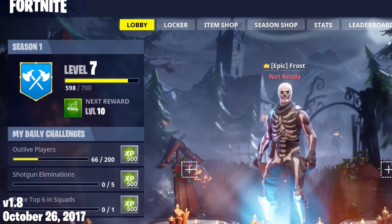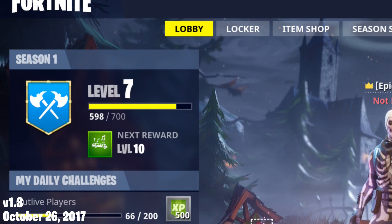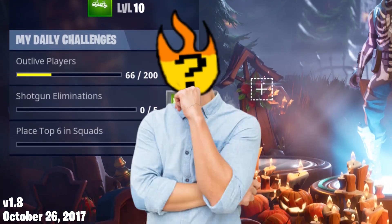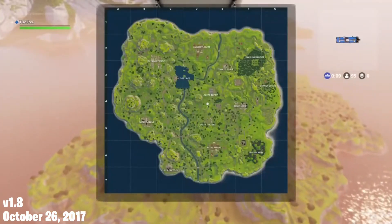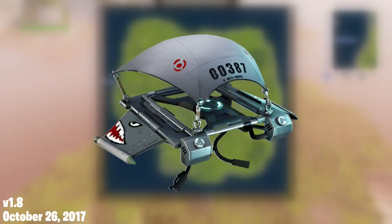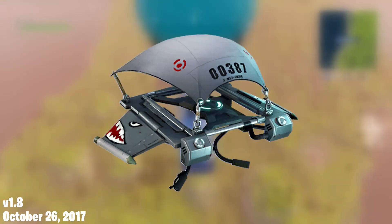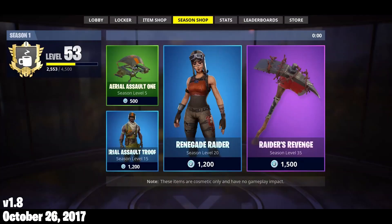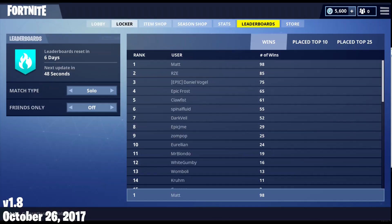During the season, they also introduced a leveling system that went to level 100. To level up, you had to do daily challenges in order to gain XP. But what did this give players in return? Not much. At season 1's launch, if you reached level 10, you could earn a Battle Bus banner, and at level 25, you could earn the Mako Glider. But these rewards were only available to players during season 1. The season shop was also being worked on but wouldn't be released until a later update. A leaderboards tab was added to the lobby where you can check for who has the most epic victory royales and other stuff like that.